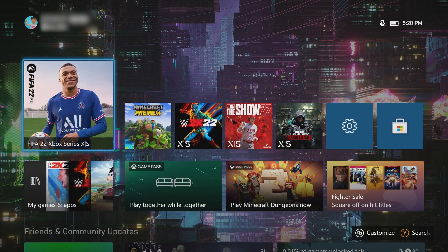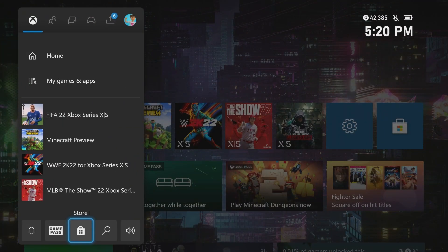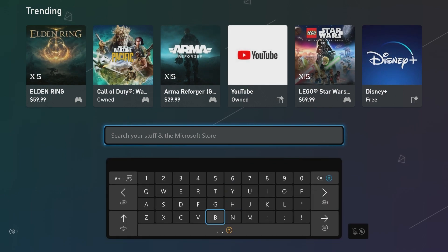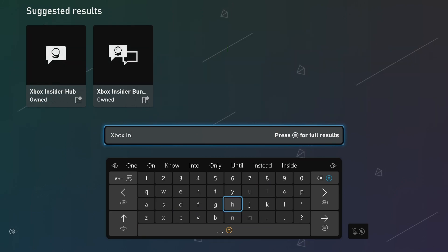So here's how to first enter the program. You're going to go to your Microsoft Store — just press your Xbox button and go to the Store. Then go to the search tab and look up 'Xbox Insider.' It's going to be an app that you download straight to your console, so search for 'Insider.'